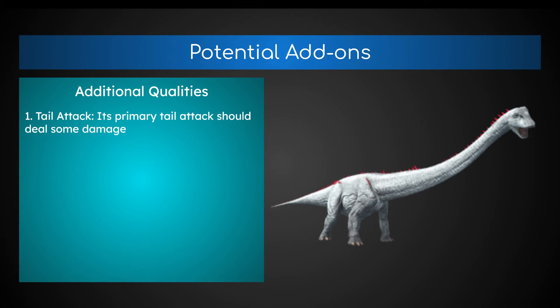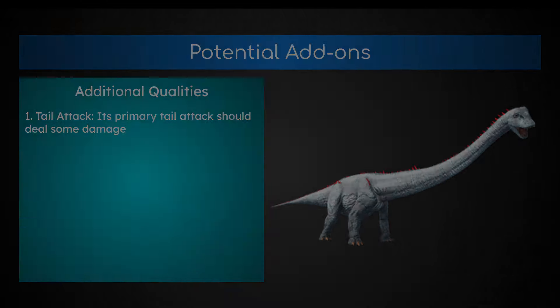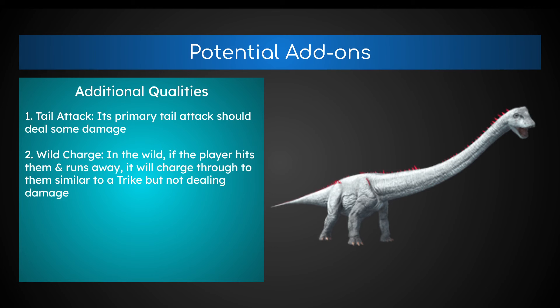Some additional qualities: I think its tail attack should do some damage — maybe 5 to 10 damage, not much, but it should do something. And Wild Charge: in the wild, if a player hits it and runs away, it will charge after them, similar to a trike — but not dealing any damage since the Diplodocus doesn't do damage. It's just an annoyance, charging at you and hitting you with its tail.